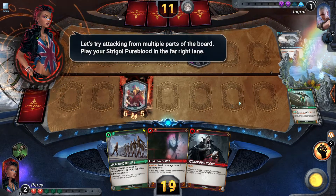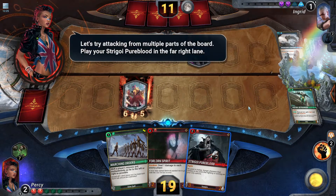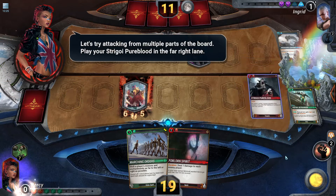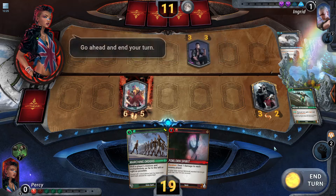Let's try attacking from multiple parts of the board. Play your Stragori pureblood in the far right lane. Go ahead and end your turn.